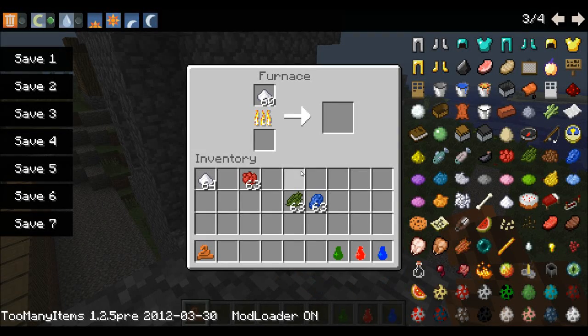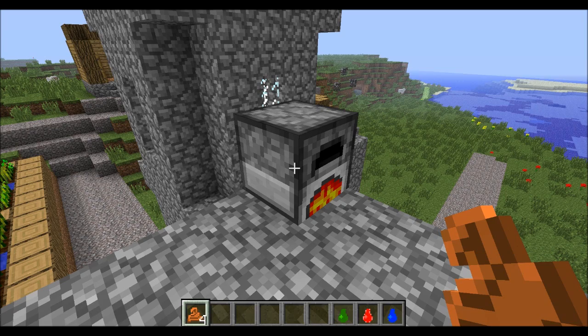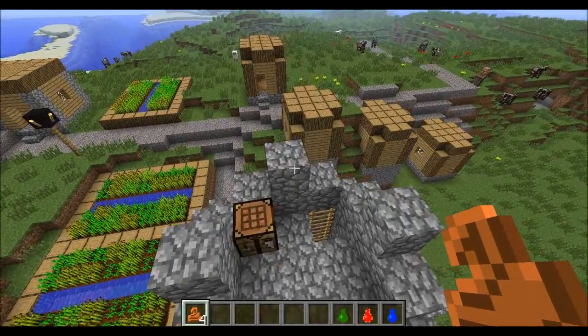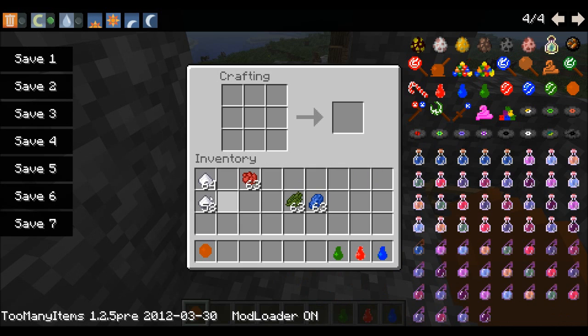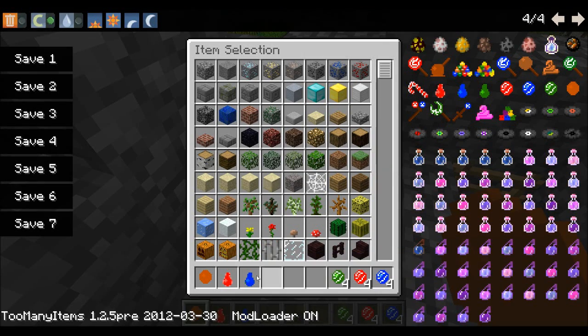I'm just going to let that do a little bit more. Okay, so now I've got four caramel. I'm going to create the lollipop top by putting four in a square. We're also going to need to create coloured ones using sugar and food colouring in a cross formation. That gives us a green lollipop top, a red one, and a blue one — lots of different lollipop tops.